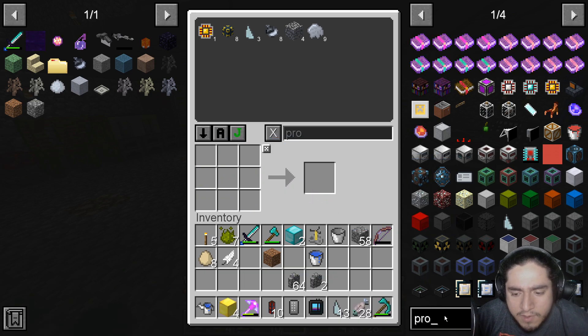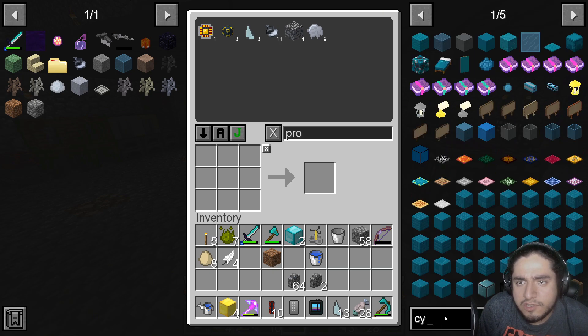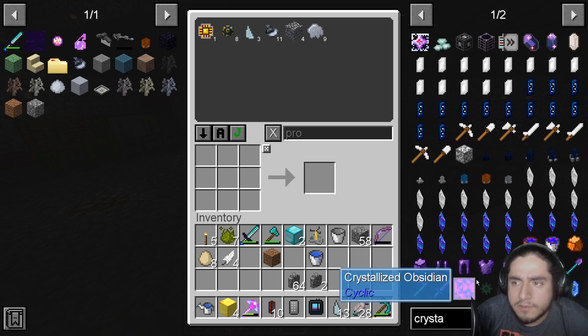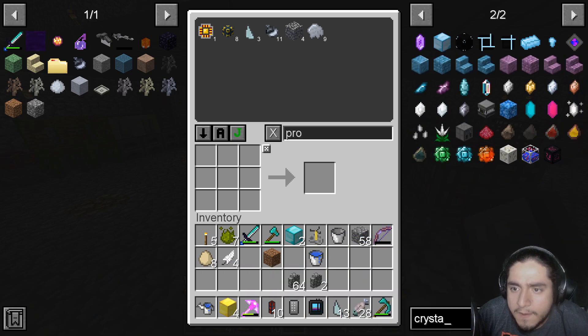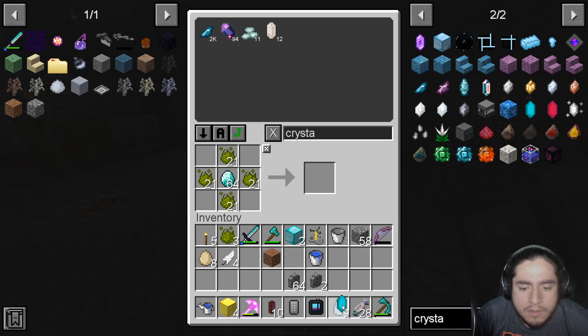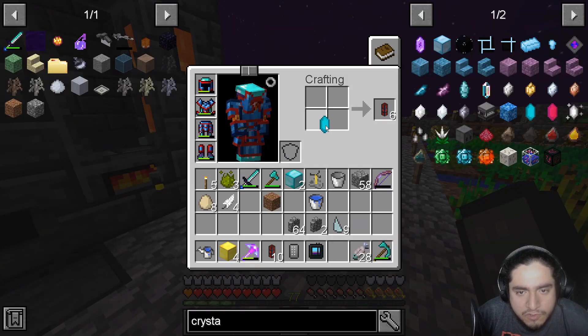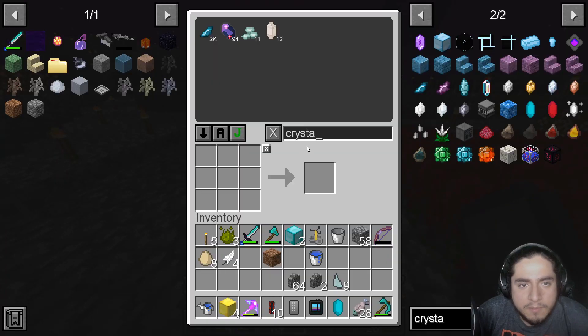After that we can make an infusion crystal. Let's just type in 'crystal' — there it is, an infusion crystal. It has several uses right now, but for now we're trying to get the next upgrade.